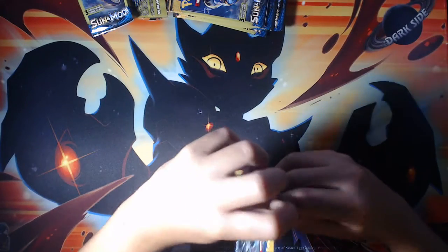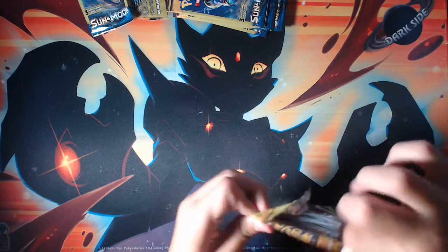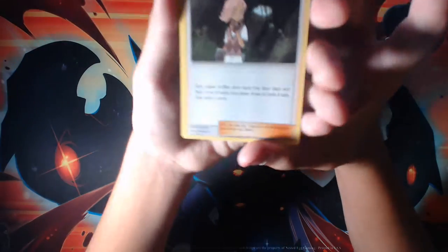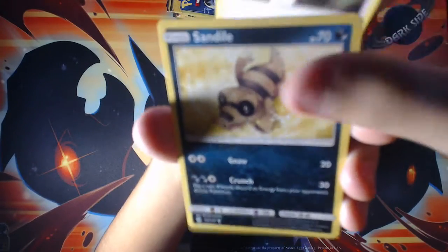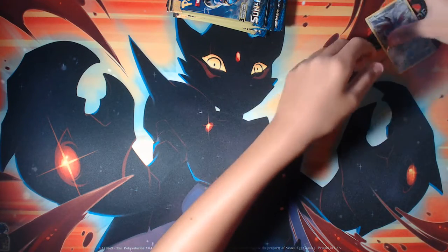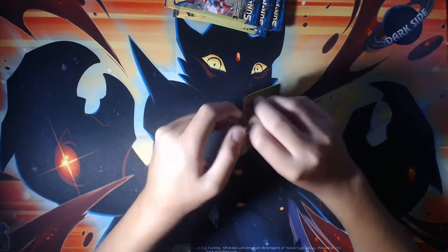I think these were all from the same box. I'm not sure how many pulls there are per box. Here we have Ilma, Sandile, and a Skarmory reverse. I did buy mostly Sun and Moon instead of Roaring Skies and Ancient Origins because I'm still working on my Sun and Moon base master set.